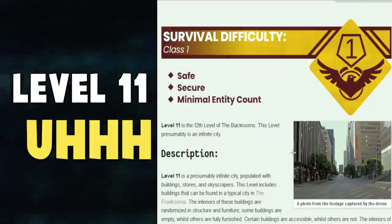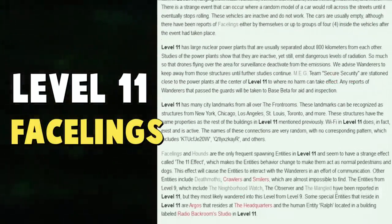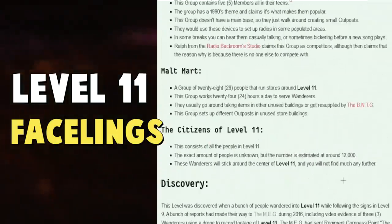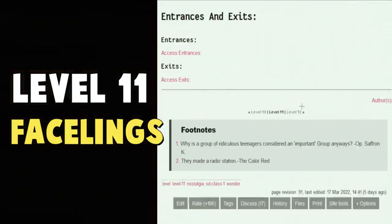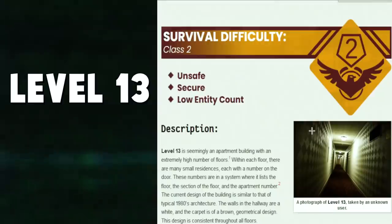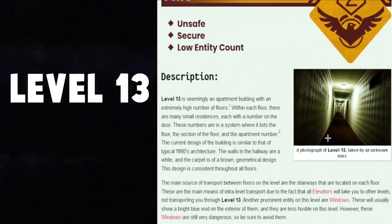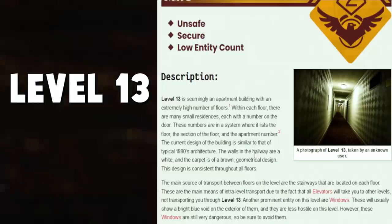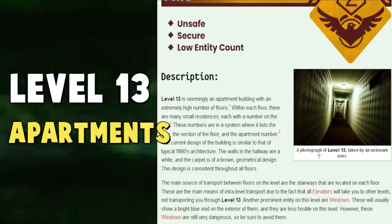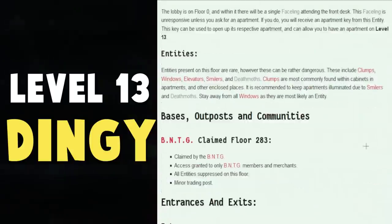Level 11 — facelings. Because they have the facelings, and they're like nice in this level or whatever. It's the first one that comes to my head. It's hard to think. Level 12 — glitchy. I think that literally just describes it perfectly. Level 13 — I'm going to put dingy. Yeah, I'm going to put dingy. That's better.